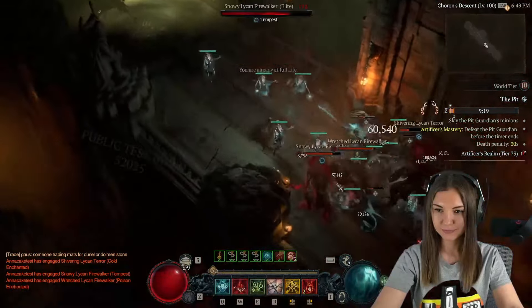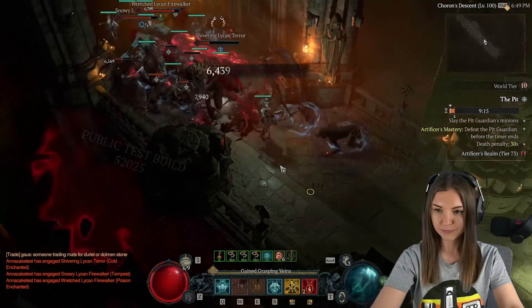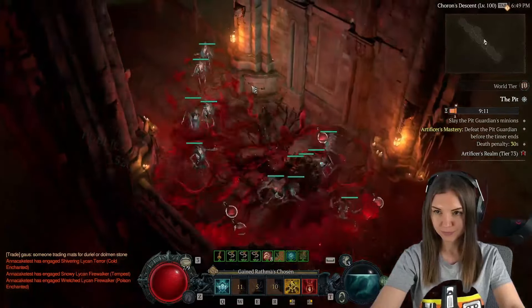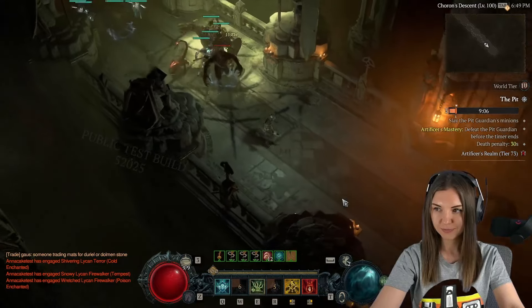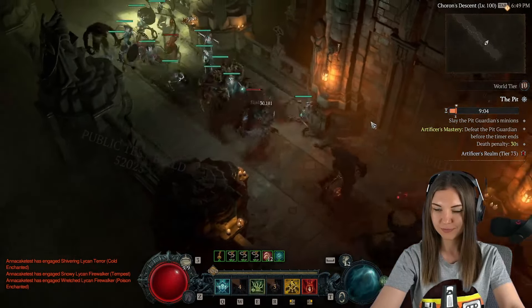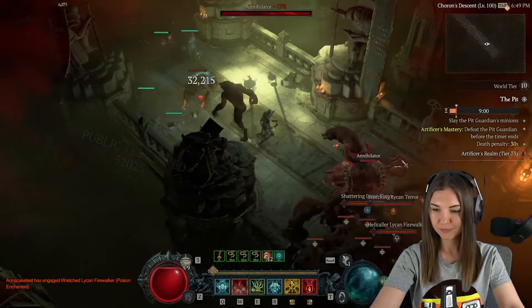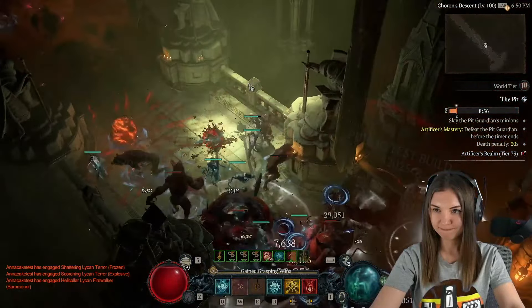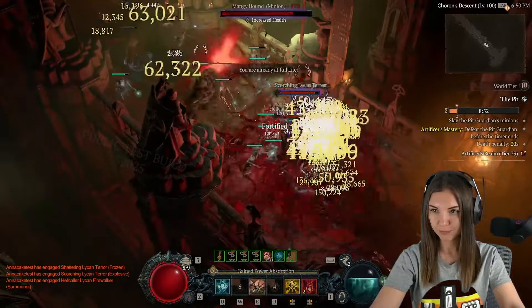My beautiful Necromancer, my beautiful minions — I was waiting for this moment once again since the beta. During the beta we had absolutely op minions, then minions were absolutely useless, and now they are finally here. They will be really really cool — for real. They are not dying anymore, they deal actual damage, and they are super tanky. They can tank everything for you.